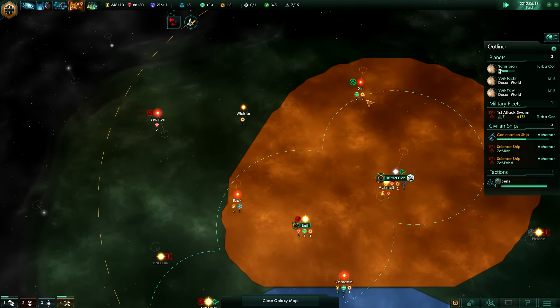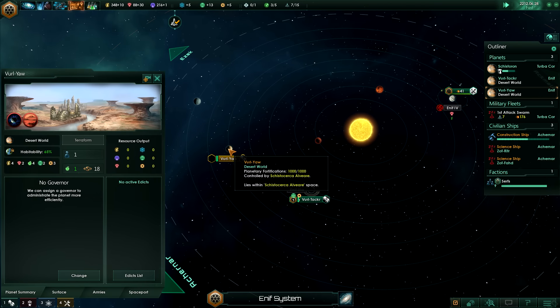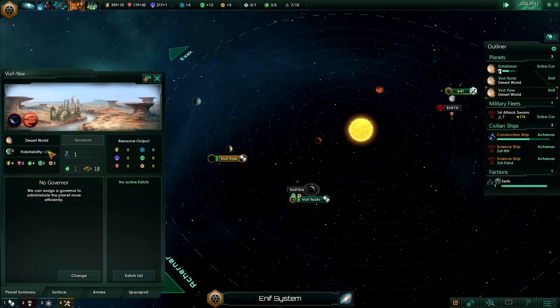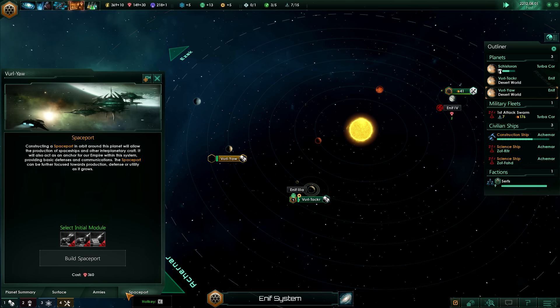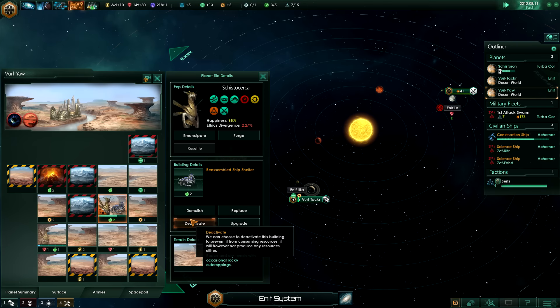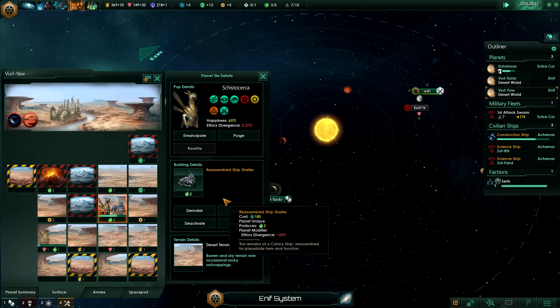Our colony has been established - our second one in the NF solar system. It has decreased habitability because of weak magnetic field and also unstable tectonics, but the happiness doesn't particularly matter and that growth time won't make too much of a difference. So we're just going to enslave that population and wait for them to reproduce.